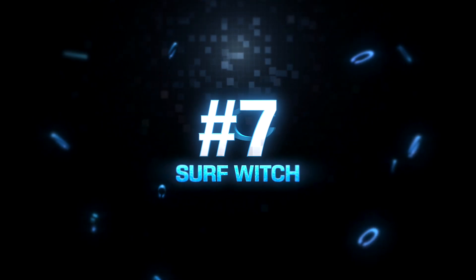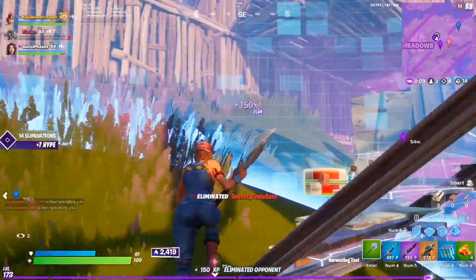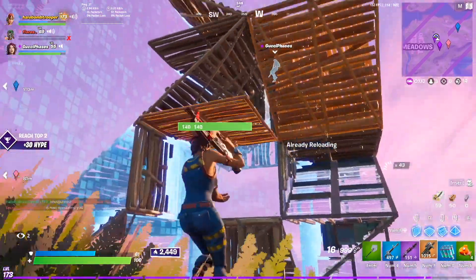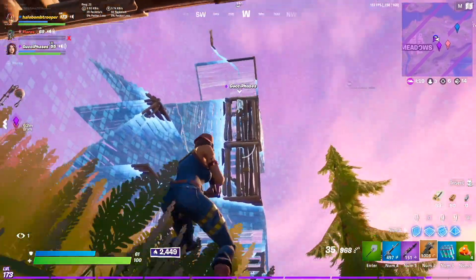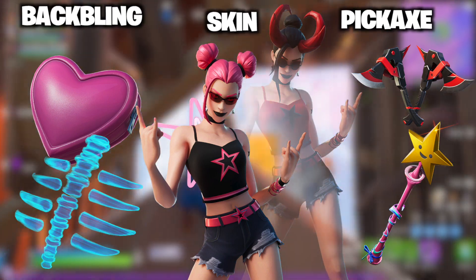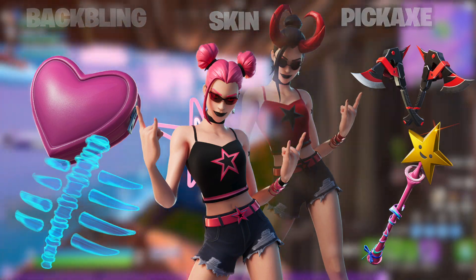At the number 7 spot, we have the Surf Witch, and this came out in the very beginning of Season 3. I non-stop see this skin — every single lobby I go into, I only see it. I'm actually seeing this skin more than the Crystal right now, which is absolutely insane. This is like one of the most popular sweaty skins at the moment, so it's definitely a must-buy. The next time you see it in the shop, you gotta buy it. I'll throw some really good combos up on screen.